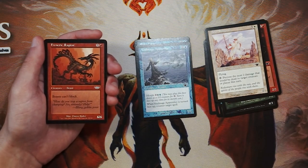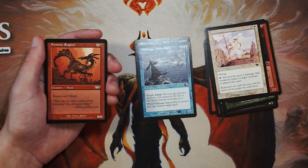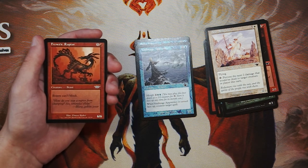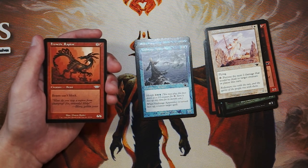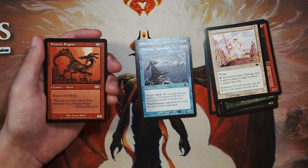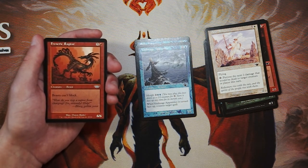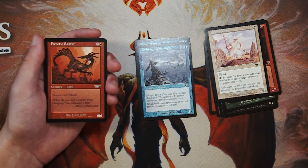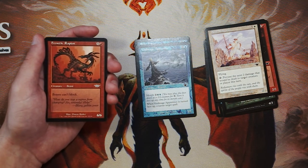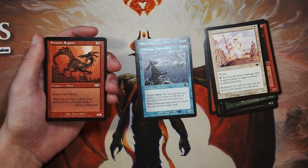Our first uncommon is Frenetic Raptor. It's a 6/6 for 5 and a red, and it just says Beast — it can't block. So this is a beast and falls under the beast tribal category. It's a really, really good beater — just going to swing in for 6 a lot, and it's on curve, which is great. Obviously the can't block is a pretty big downside. However, in that style deck you're probably not looking to block very often anyway. This very much feels like a bit of a win-more card, but it is very, very good top end for that kind of deck. I actually really like this card despite the can't block setback.